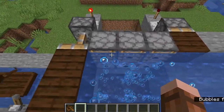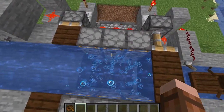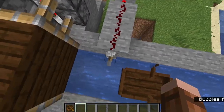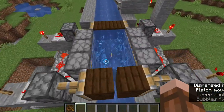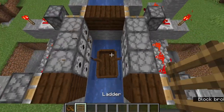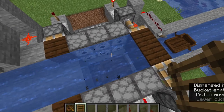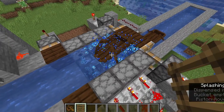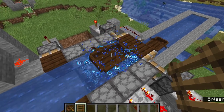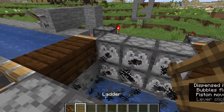What these ladders do at the top here is prevent the boat from rocking violently once you've reached the top. For example, if you had your boat and the ladders were not here, it would work, but then this would happen — and that's just annoying. So I have the ladders there to basically prevent any funny business.